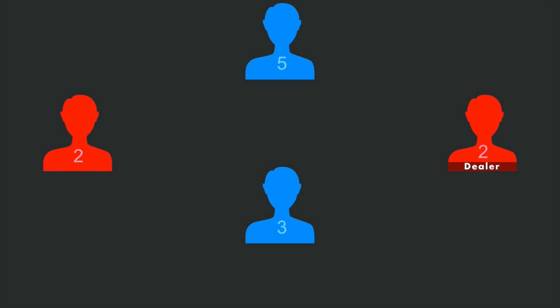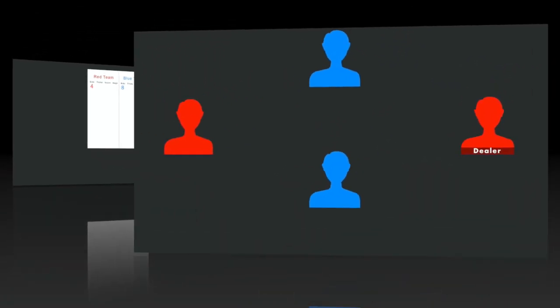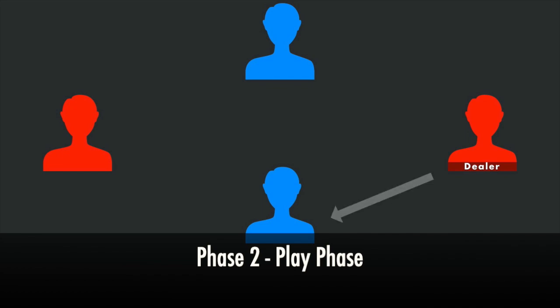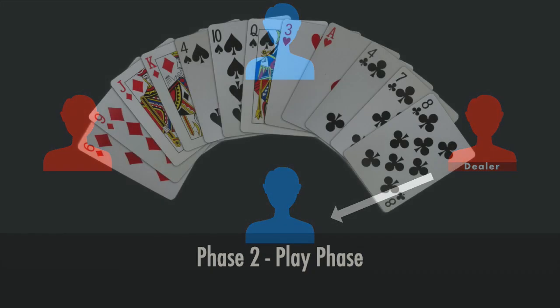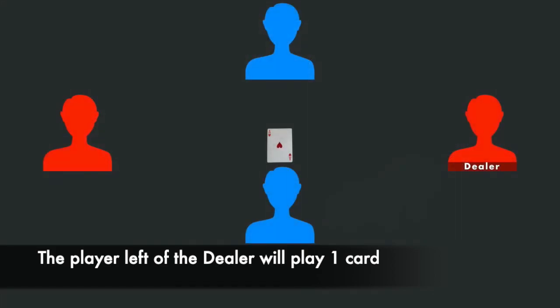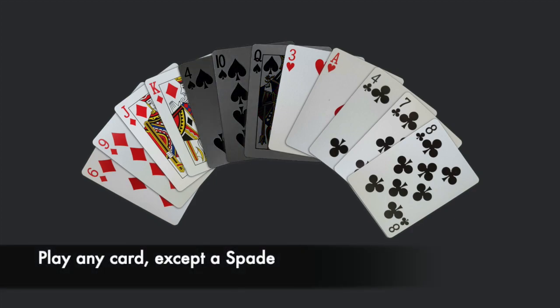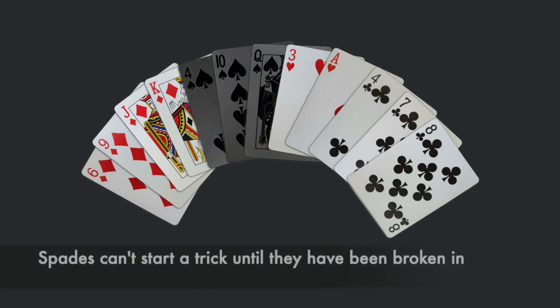After each player has made their bid and each team has written their total bid on the score sheet, players will move into the next phase of the game: the play phase. To start the play phase, the player to the left of the dealer will choose one of their cards from their hand and place it face-up in the middle of the playing area. They may play any card from their hand to start the trick, except a spade card. Spade cards may not be played until the spade suit has been broken in.